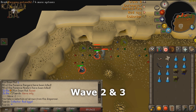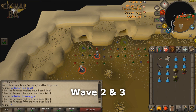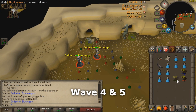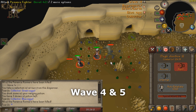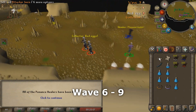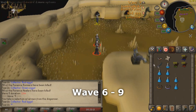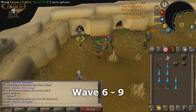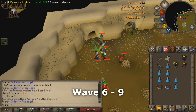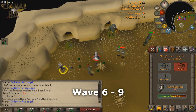Keep in mind that the last fighter on waves 2 and 3 will spawn after the call change, so you'll have to switch arrows. Waves 4 and 5 are very similar to 2 and 3, except that there will be two fighters spawning after the call change — save both special attacks for these last two fighters. For waves 6 through 9, continue tagging the first fighter with the Magic Comp Bow and finish them off with the Magic Short Bow. Special attacks should be used on these waves if there are a lot of Penance fighters or rangers alive at one time, or if there are almost no eggs for the collector to pick up.